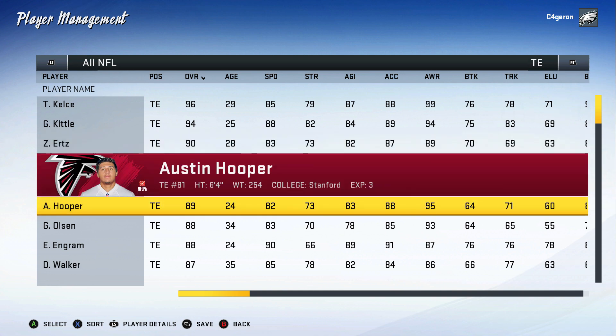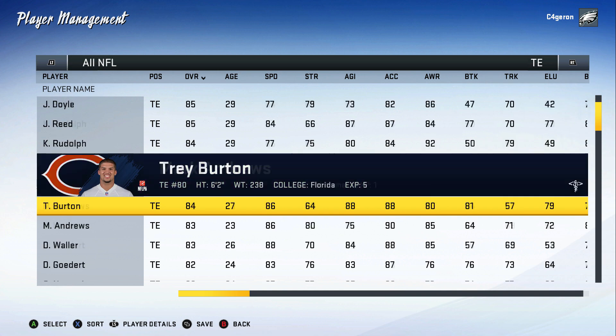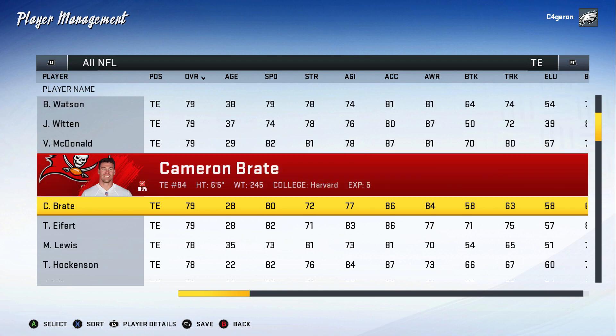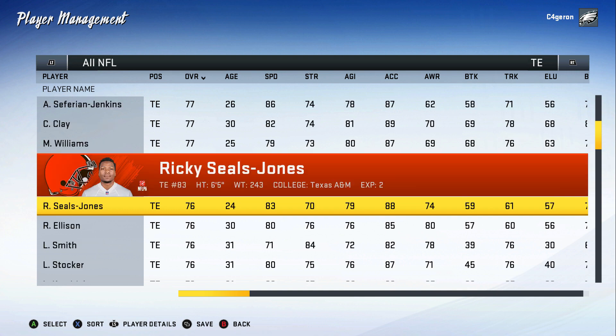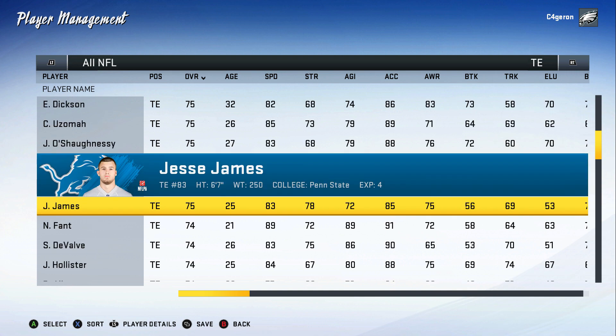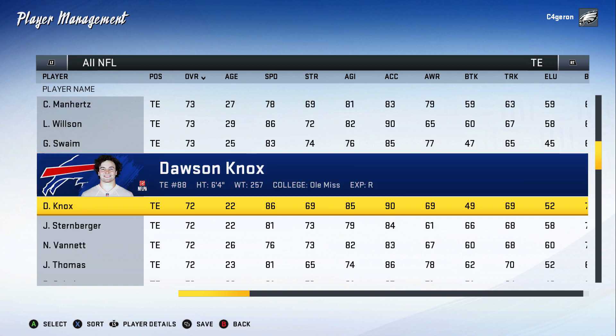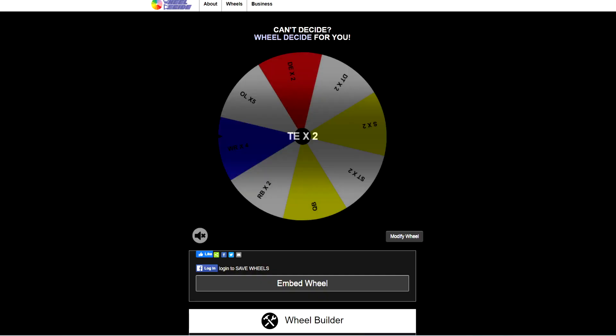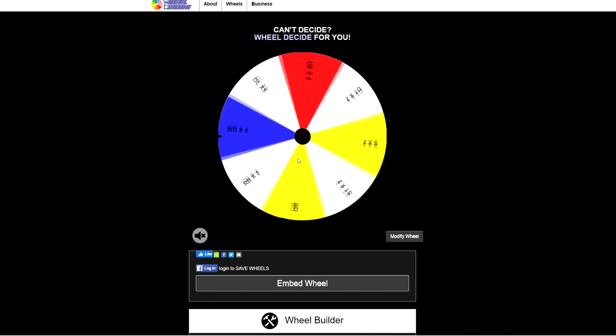We're not doubling up Zach Ertz and Austin Hooper — Hooper's going to get a bigger contract. For our second tight end, we're going to go with Drew Sample from Washington, with the Cincinnati Bengals. We've had a lot of success with him. Next spin gives us running backs — ideally a power running back with a receiving running back. We landed on SEC, which looks pretty good for that position.